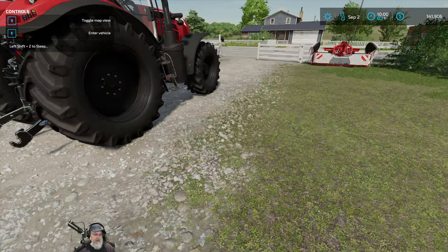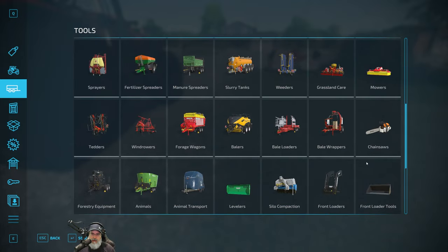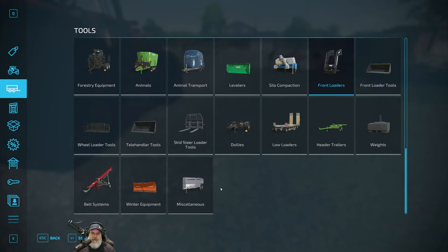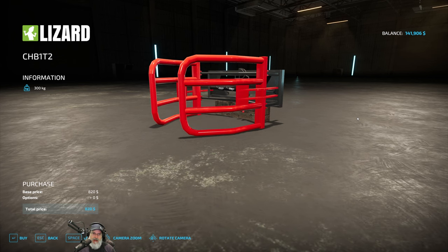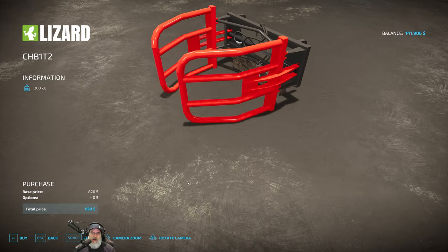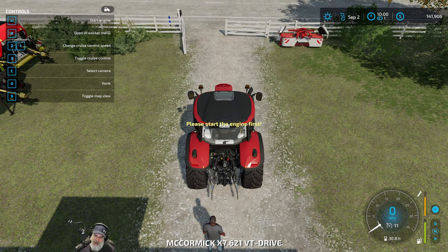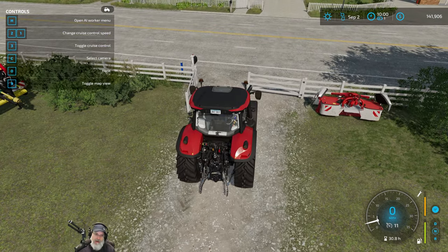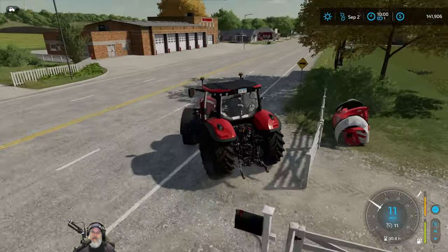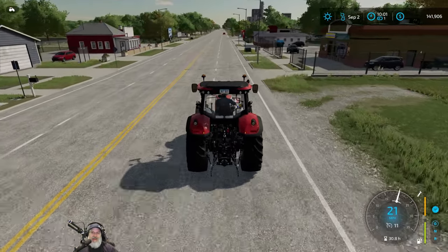I did get that other mod too, which I should be able to put on the front loader. Let's go into the store for a minute and go to front loader tools. Yeah, here we go - that should be in here. Right here. This is $820. It's a lizard brand but according to the description it's supposed to work with a quick loader. Why don't we actually run down to the store really quick and just test that out.